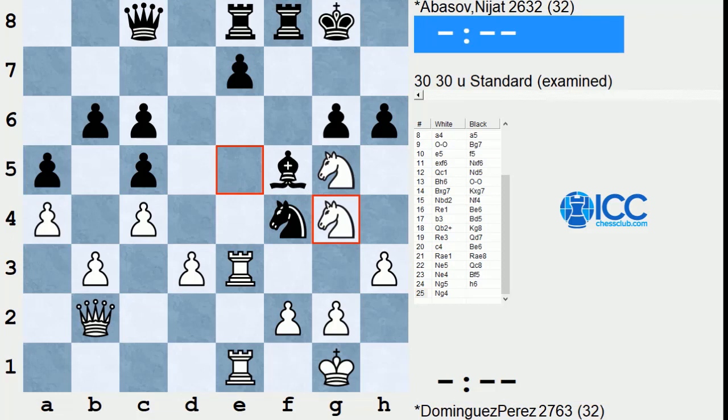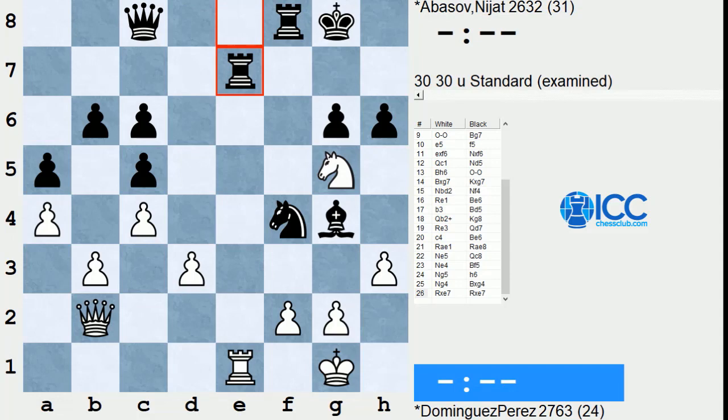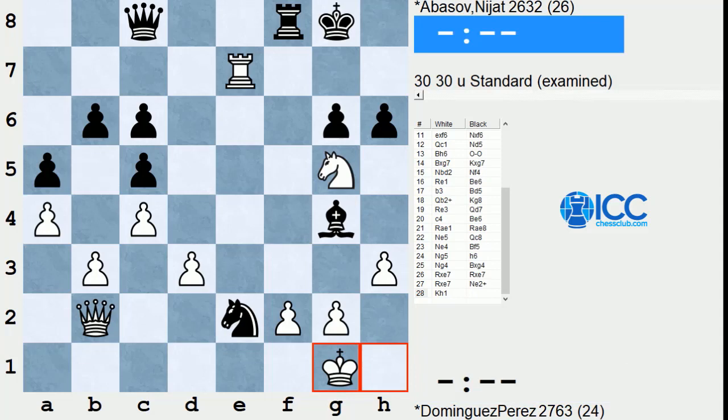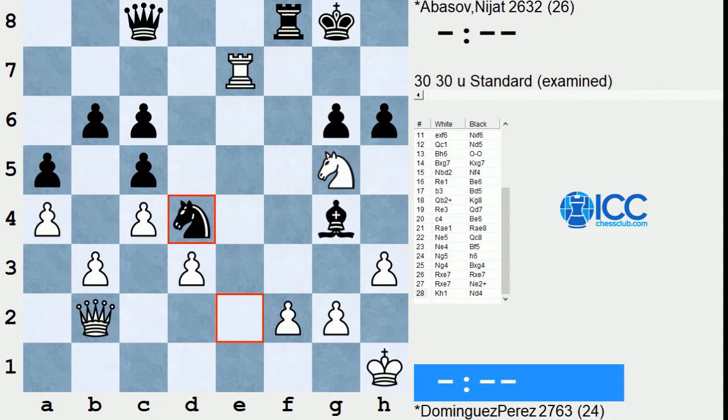If hg5, Knight h6, and then the Rook comes into e7 with mate. So he's taking the Knight first, Rook takes e7, take, take. And now here, both players missed that Black has Knight e2 check. It's kind of unusual to miss a move that's check. White doesn't want to take it because he gives up the mate threat. If he moves the King, wherever he goes, Knight goes to d4, blocks out the Queen, and suddenly White is in a lot of trouble.